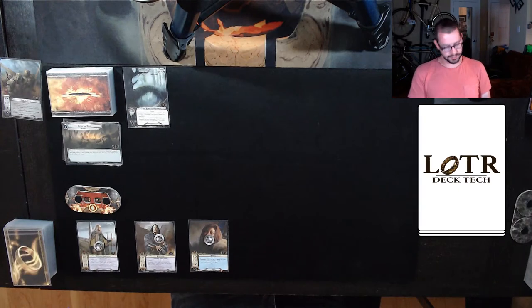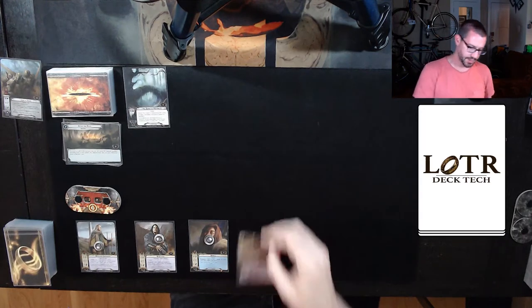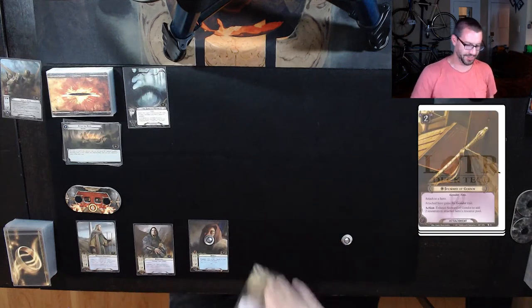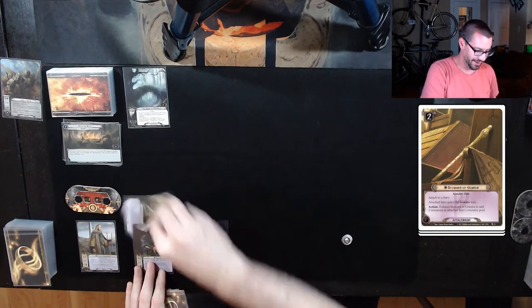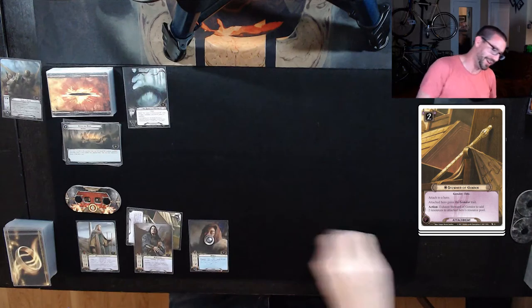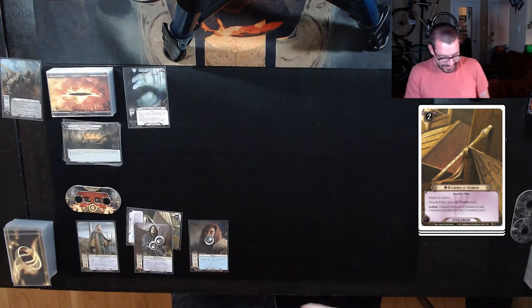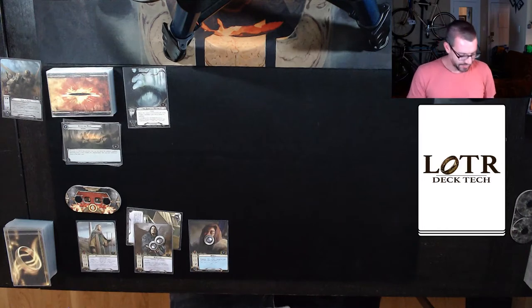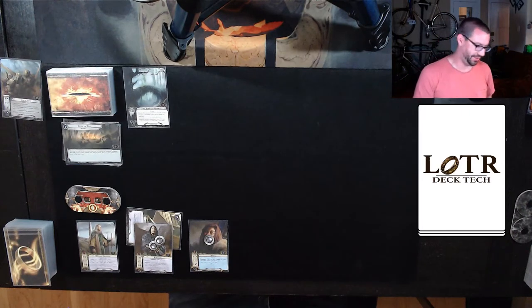My opening hand looks pretty good. I have Steward of Gondor and a Hasty Stroke, so there's some really solid utility there right away. So let's get to it. Draw my card for the round. First things first, we're going to spend two of our resources, put Steward of Gondor on Aragorn, immediately exhausting it to get those two resources back. I don't have anything I can do with them right now, but that's fine.